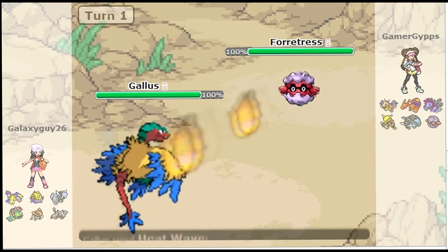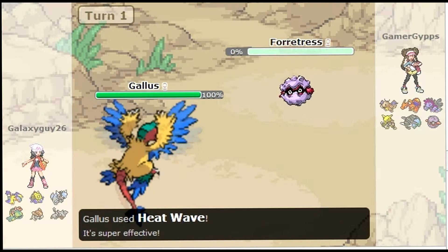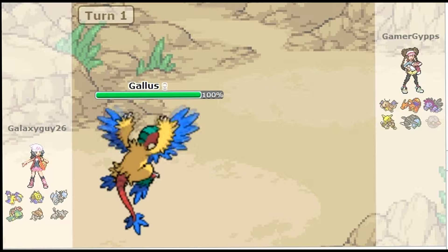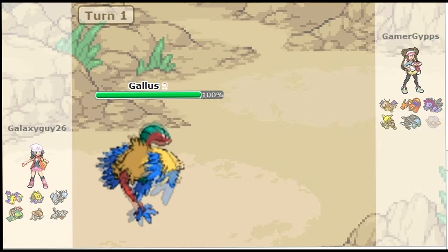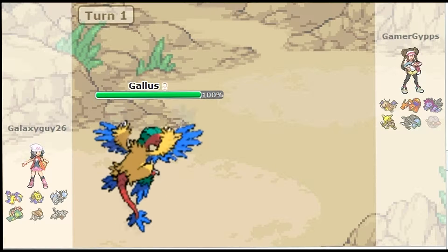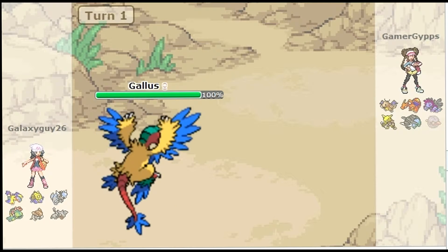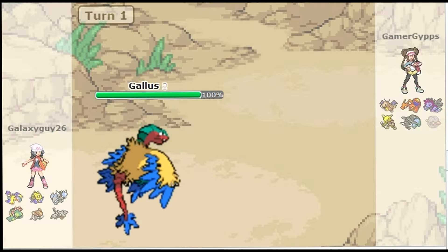So I lead off with my Gallus, because he's a bit of a wimp — after he goes half health, he loses half his attack stat, which is kind of naff. But I lead with Gallus anyway, because I know Heatwave is going to be super effective against his Forretress, and GamerGyps is not smart enough to lead with anything else, so I knew that would be a definite one-hit KO.